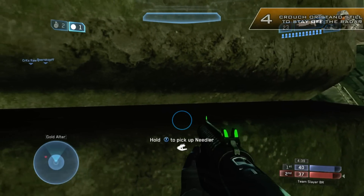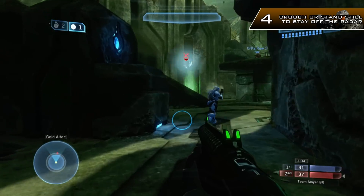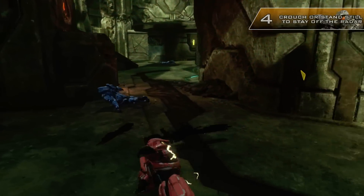Tip number 4: crouch or stand still to stay off the radar. When you're moving you actually appear as a red dot on the little radar in the bottom left-hand corner. You can usually sneak up on someone if you're standing still or crouching around the map and get a surprise kill.